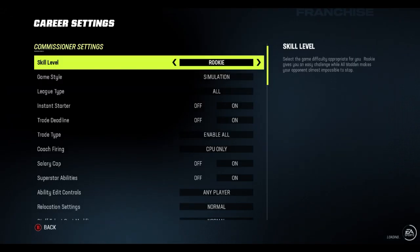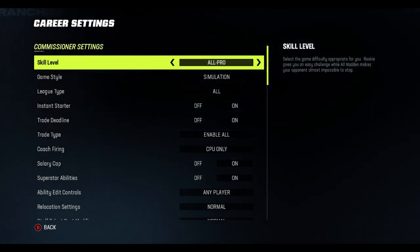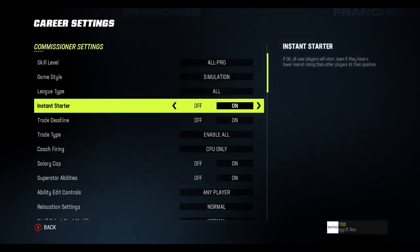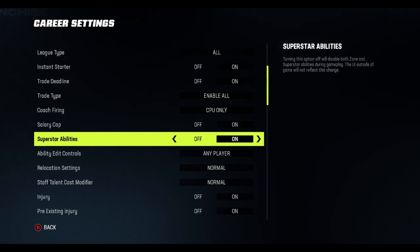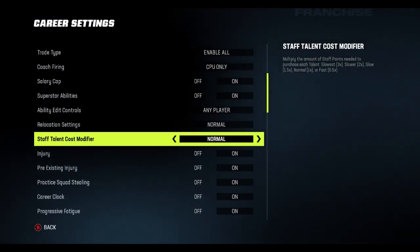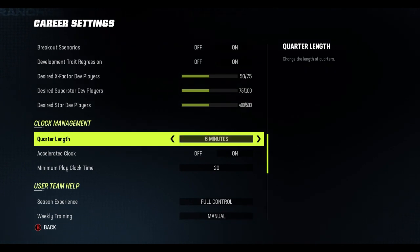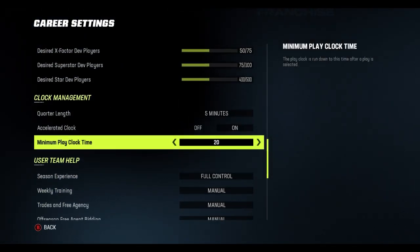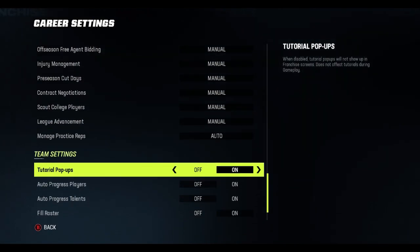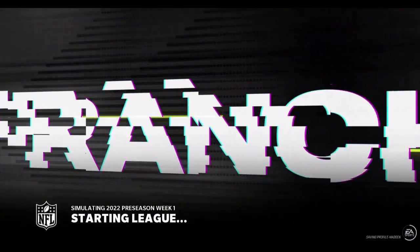Let me go to league settings to change a few things. We're not gonna be playing on rookie — we're gonna play on All Pro, not All Madden, just All Pro, and I'm gonna do simulation. Salary cap on, edit controls, mute, location settings. We're gonna do quarter length five minutes. I'm gonna play offense only, so yeah, five minutes. We don't want the pop-ups.